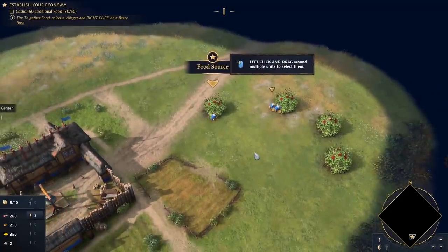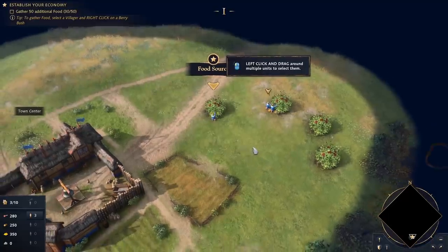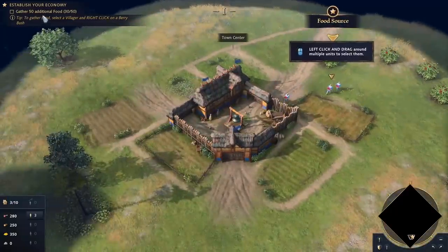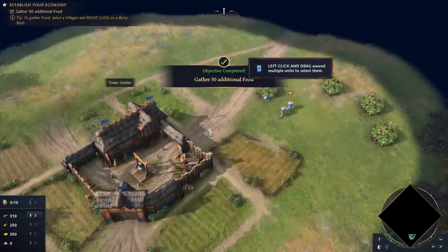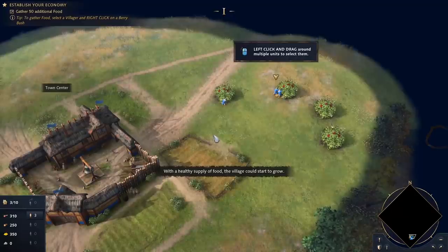For example, maybe play as the Chinese, since they're quite good at building walls. Okay, we need to gather 50 food for the economy — we're almost there. Next, I assume, we'll be building some houses. With a healthy supply of food, the village could start to grow.